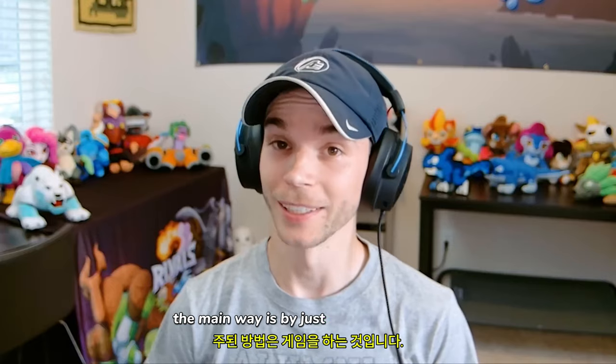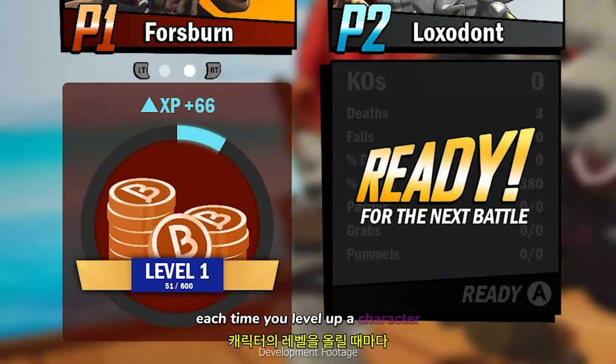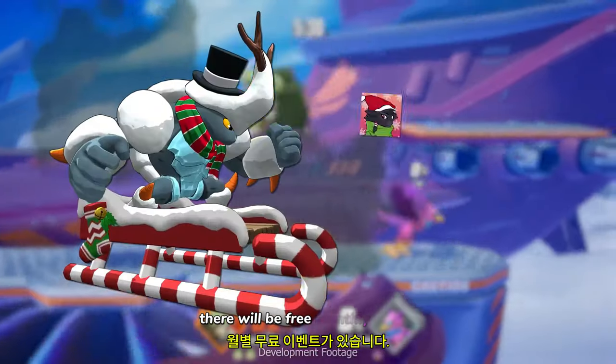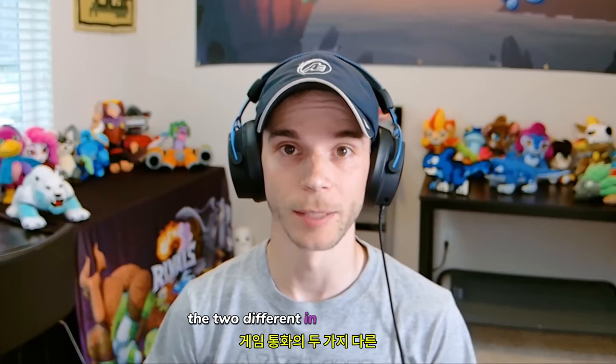The main way is by just playing the game. Through character progression, you'll be unlocking cosmetics or currencies each time you level up a character. Also, like we mentioned in our previous video, there will be free monthly events where you can unlock themed cosmetics. And finally, you can purchase cosmetics by using the two different in-game currencies.